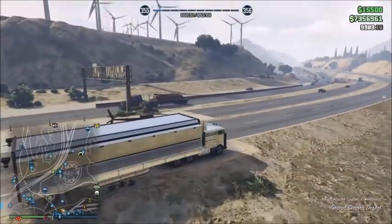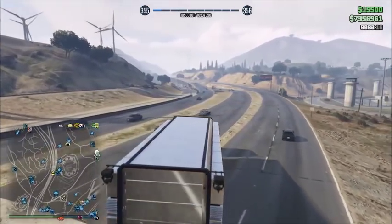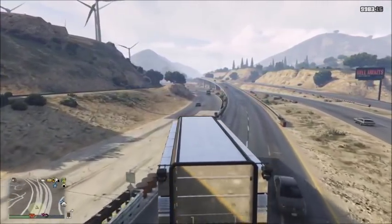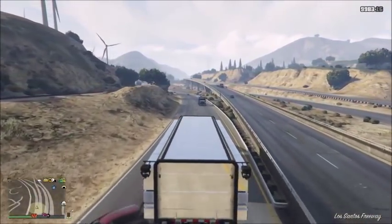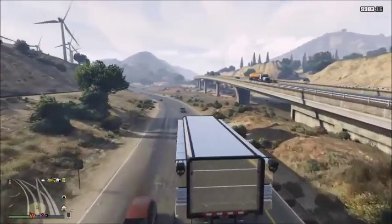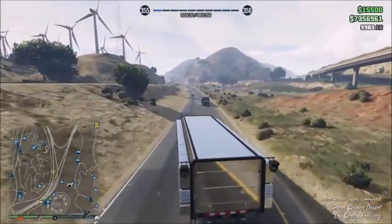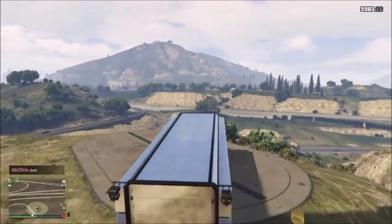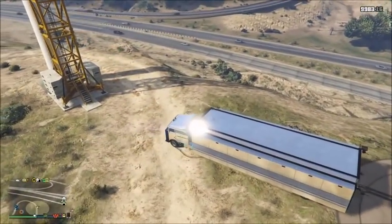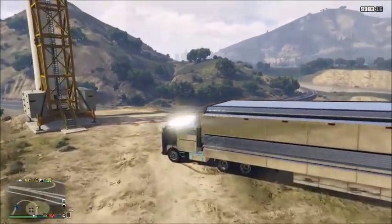Get your mobile operations center and make your way over to your facility. You're going to want to park your mobile operations center exactly as shown in the video — it has to be precise. Watch how I align the mobile operations center exactly up with the edge so that the back bumper is exactly aligned with the edge of the facility.